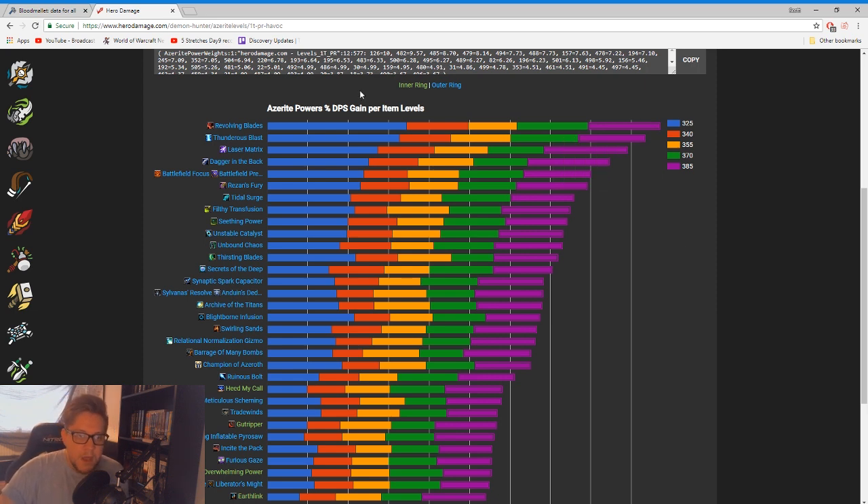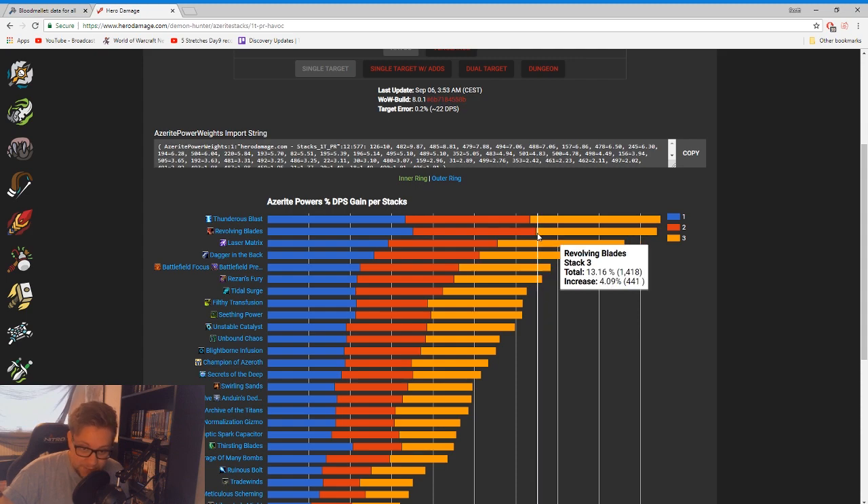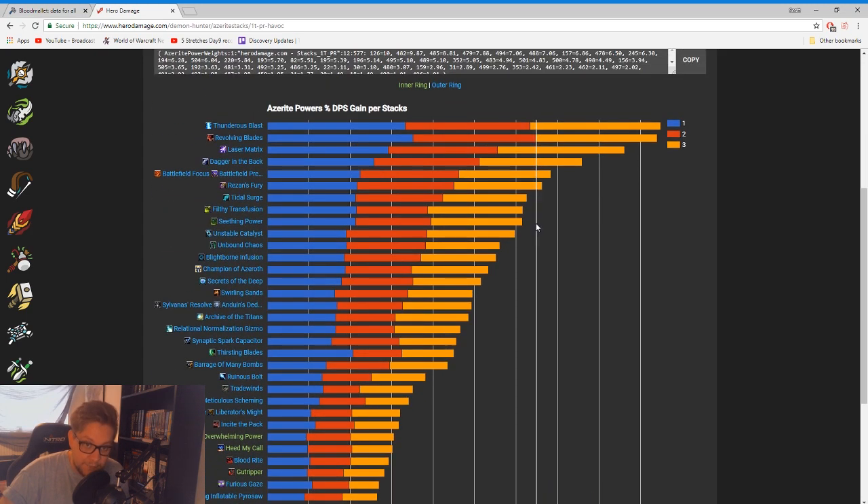For single target let's look at the best trait currently: Revolving Blades. We have a key on the right-hand side — 325 item level, 340, 355, 370, and 385 item level in purple. What I like about Hero Damage is that if you hover over the bars it gives you a line so you can see exactly where it's intersecting on all the other traits. So if we go right to the end of Revolving Blades here and look straight down, we can see that Revolving Blades at 325 item level is better than a 340 Thunderous Blast, 340 Laser Matrix, 340 Dagger in the Back, 355 Tidal Surge, Filthy Transfusion, and Sieving Power. Even further down it's better than 370 Ruinous Bolt, Meticulous Scheming, and Trade Winds.